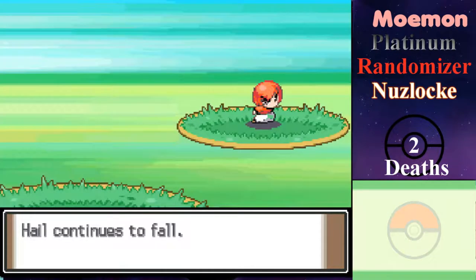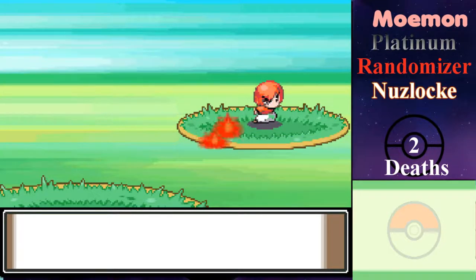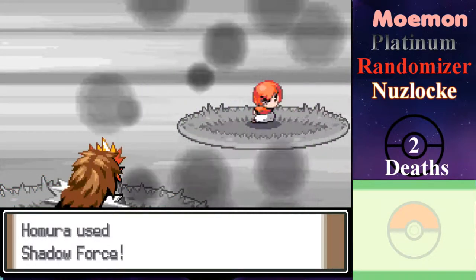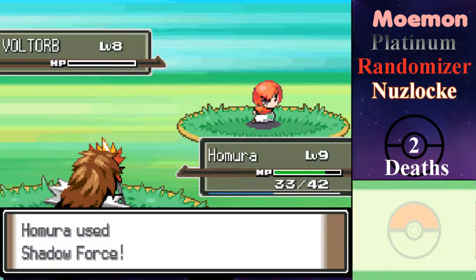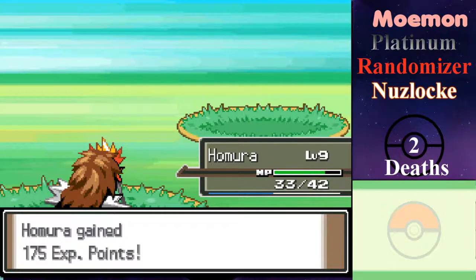I'm only going to take Hail damage this turn, but I'm going to get that back with Leech Seed. Chances are the Voltorb is going to die next turn after this. I was worried that it might know Explosion or something, but it doesn't.